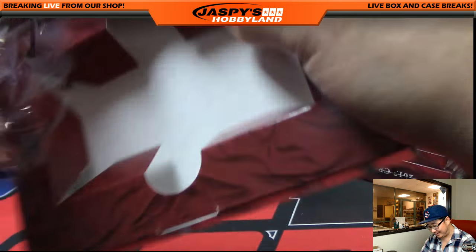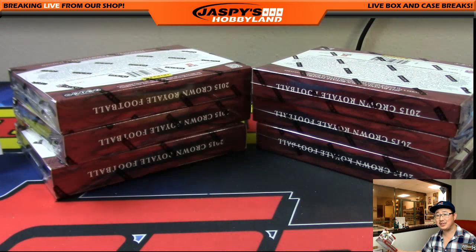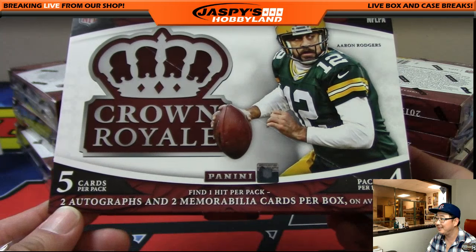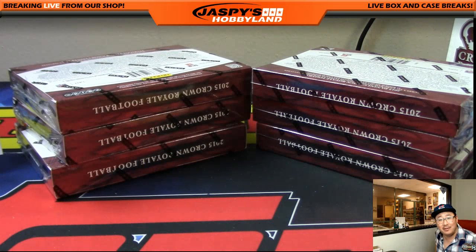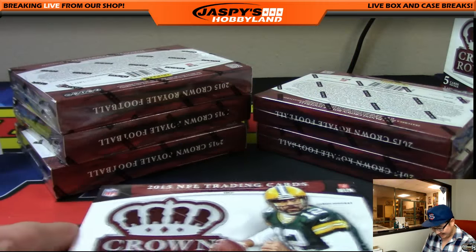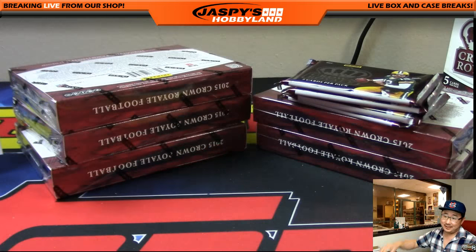This box is empty. Yeah, I checked it. We have an empty box — did you see that? Bossman. Empty box out of 2015 Crown Royale. Unbelievable. I guess two autographs and two memorabilia cards per box on average — this one has zero, ladies and gentlemen. I don't think I've ever seen that before in my life. Panini, you owe us a box of 2015 Crown Royale football. That happens sometimes, folks.